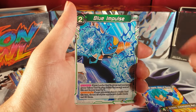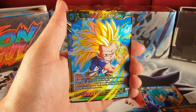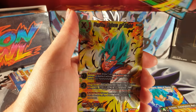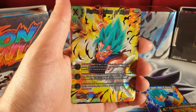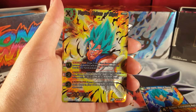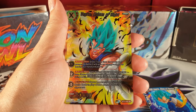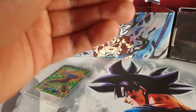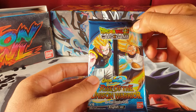Technique Chain Son Goku — Common Foil! And we got an SR — the Unison SR! Let's go, look at that! Expect those sick deck profiles and epic battles.